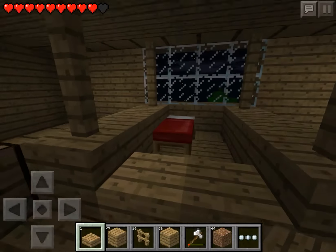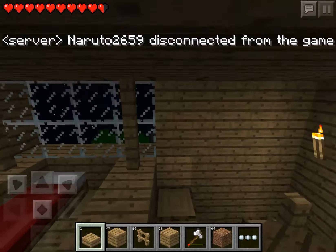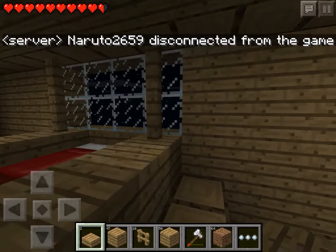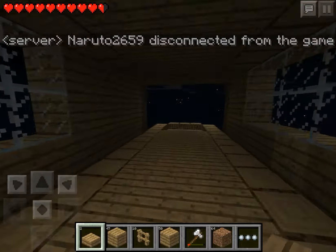And wood. Two half slabs right here. And then another thing — wood, wood, wood, and wood. And then fences at each corner. So, four pillars of fences.